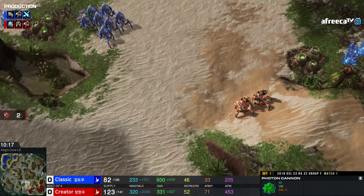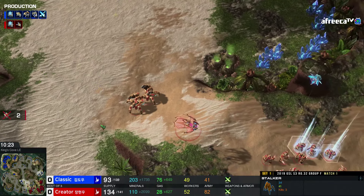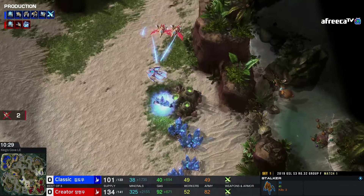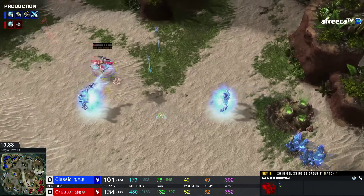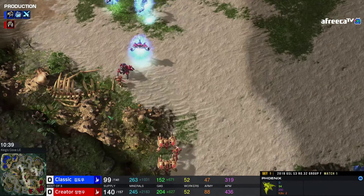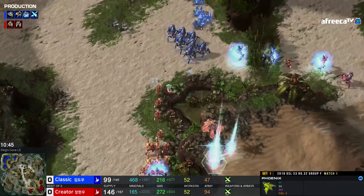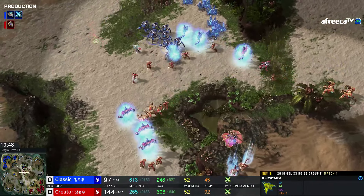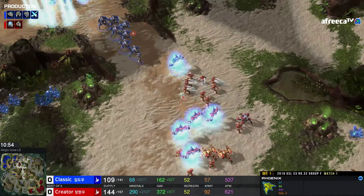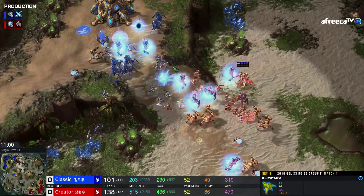It's 29 army supply to 61, and a third base for Classic that's barely even mining. What he did there I appreciated slightly, because in situations like this, where you're going to have a hard time the longer the game goes, if you can trade army semi-evenly — if you can just reduce the size of both your armies — that's something you want to do. If you can trade three of your Stalkers for three of his, you want to do that. But definitely that advantage for Creator is getting significant.